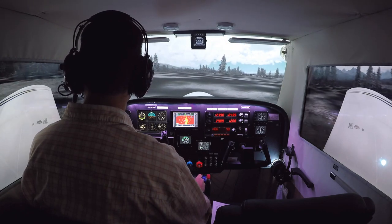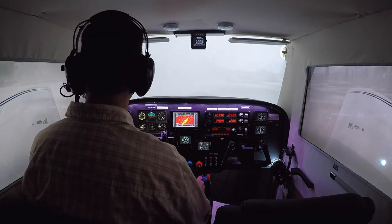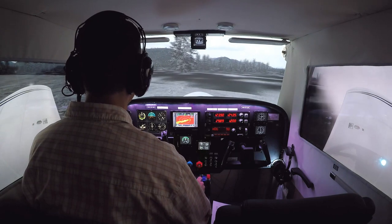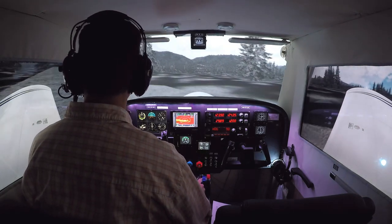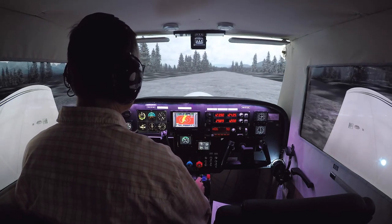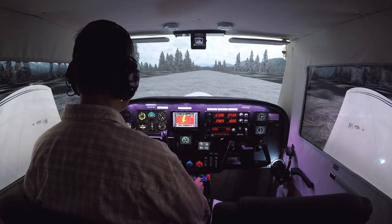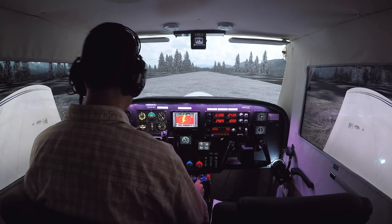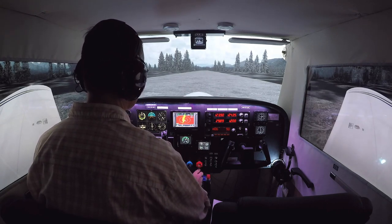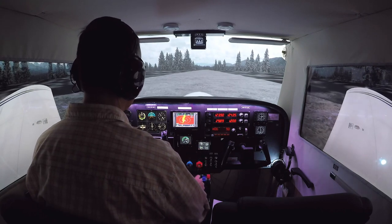We taxi out to the edge of the field. You can tell we're off the strip, so it's making it hard to taxi. Right at the edge of the runway, taking up as much runway as we can. Feet on the brakes, 25 degree flaps, fuel pumps on, lights are on, full power. We are good in the green, we've got good power, release the brakes.